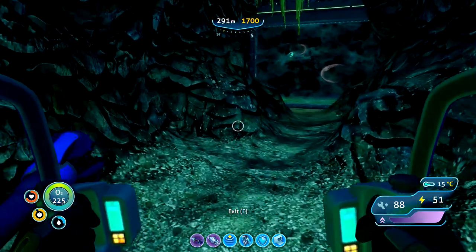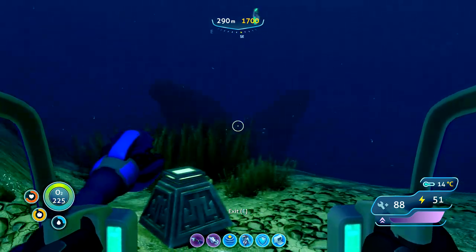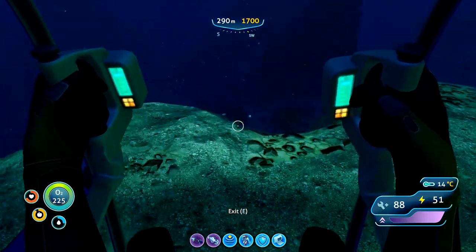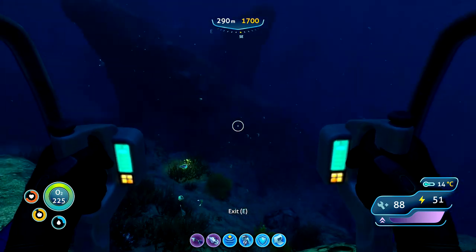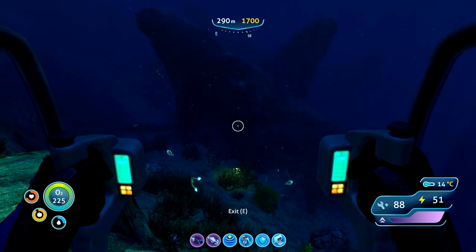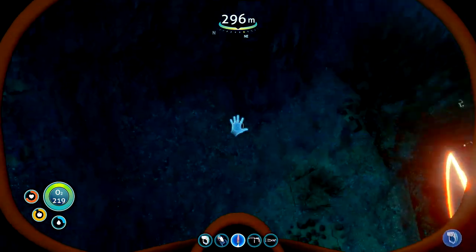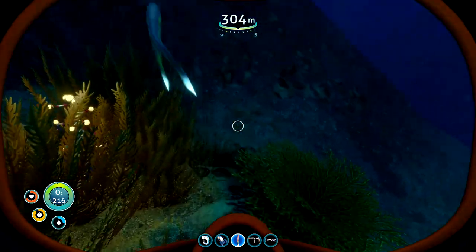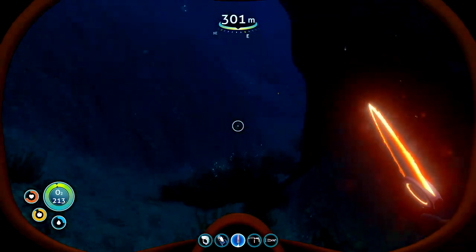I need to get some more water. I'm not 100% sure where we are. I can see — is that the eyestalk? Just down there. Grab some more water while I'm here, some of these boomerangs. There we go, an eyestalk. That's the third ingredient — two more to go.